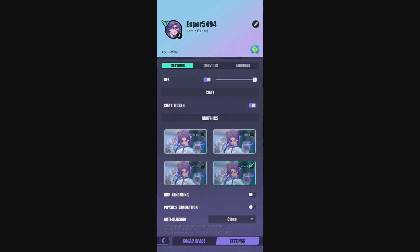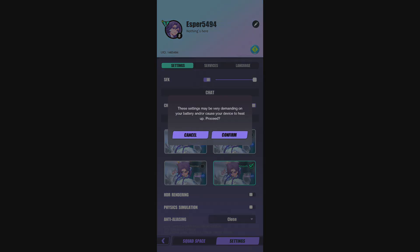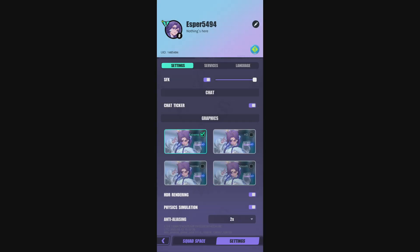Here you have four different power render options. As you can see, you have Extreme, HD, Normal, or Smooth. If you have a phone like an S20 or more recent — or any high-end phone of whatever brand — you can easily run this game in Extreme. It looks amazing with the HDR rendering, so I really recommend using that.